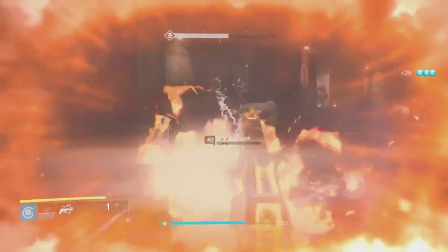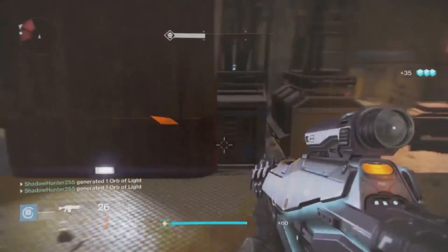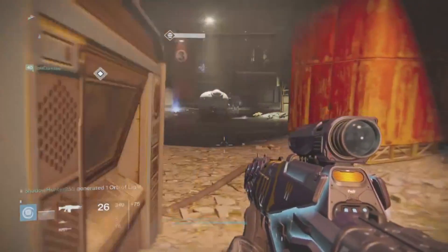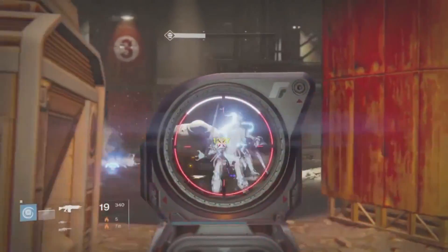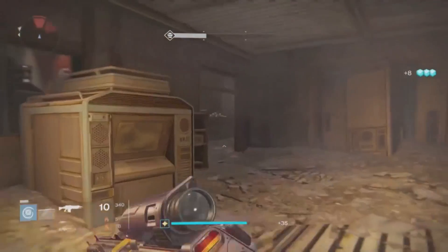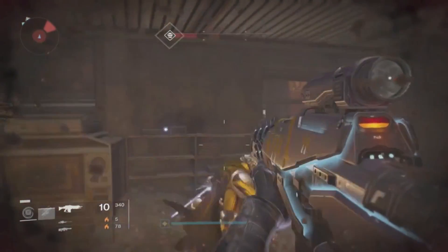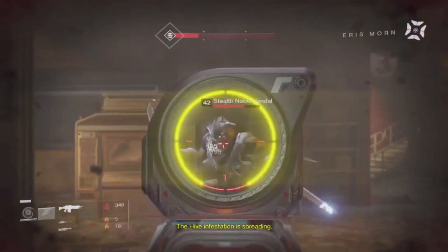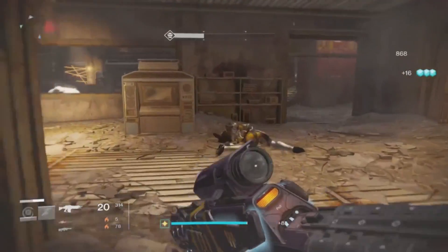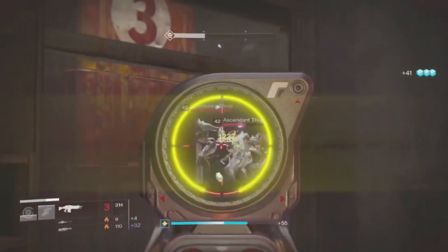Apart from that guys, also your subclasses — you should be running all the solar subclasses. So your solar for your Hunter should be your Gunslinger, Titan should be Hammer of Sol, and your Warlock should be on self-res or solar subclass. Apart from that guys, obviously the only other modifier is Epic: heavily shielded, highly aggressive enemies appear in great numbers. That's always on, so that's not a real big thing either.